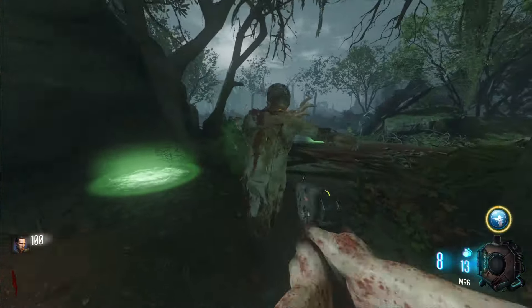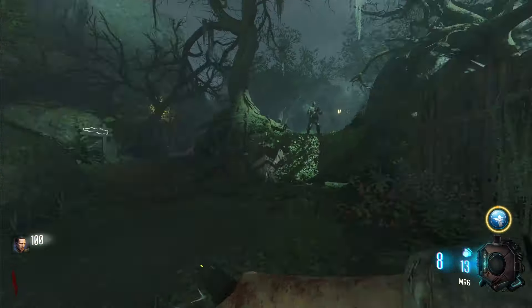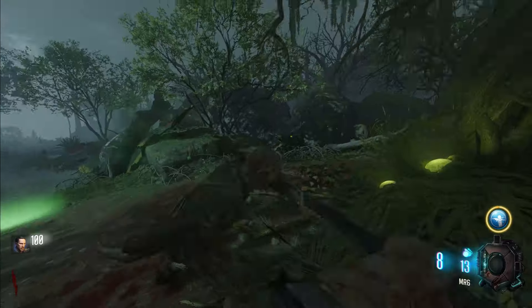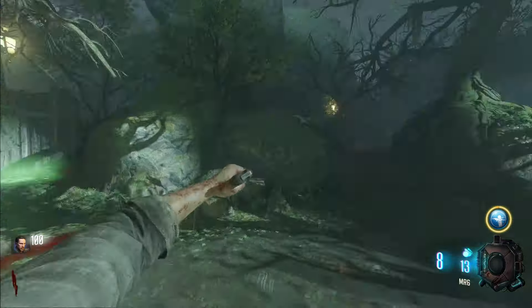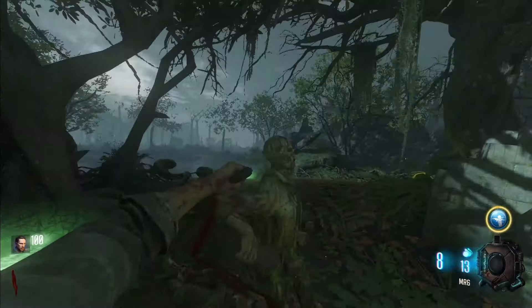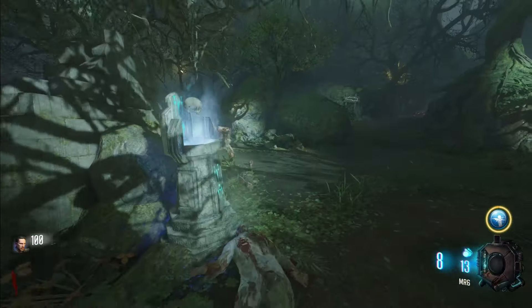Now we are onto Zetsubo no Shima. On this one it's hard to pick what to show, so I'm kind of just in and out explaining what's going on — basic strategy, basic setup. Right off rip, as you should, you're doing the first skull to get the Skull of Nun Sapue — the Skull of PP as I call it. Really good specialist ability, you'll see that later.